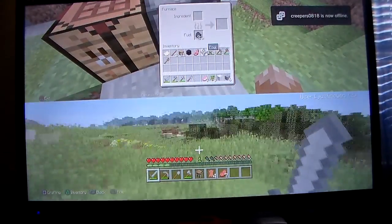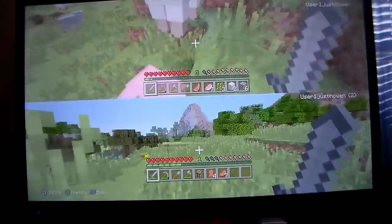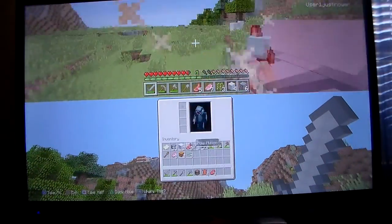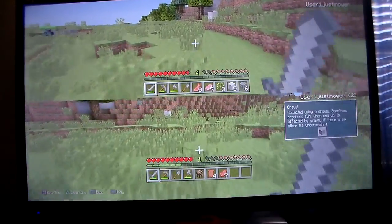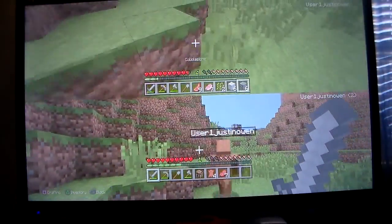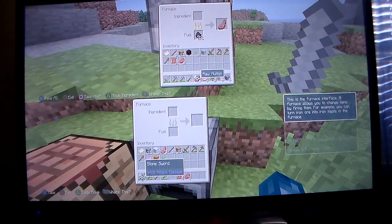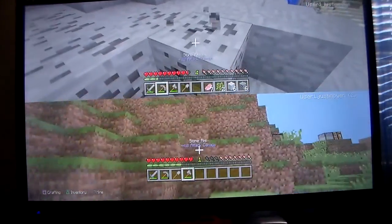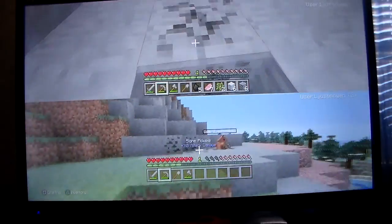Let me get some more coal and cobble so I can smelt some food. There's a big cow — okay, slaughtered. Cook, smelt, whatever you want to call it. I'm gonna kill all these sheep to get wool and make a bed. I have enough wool now. I need to find my furnace. Let me eat up and get some more coal for torches in the mine.